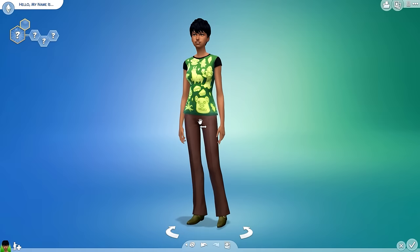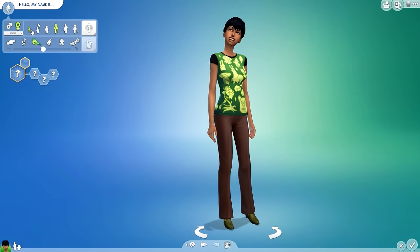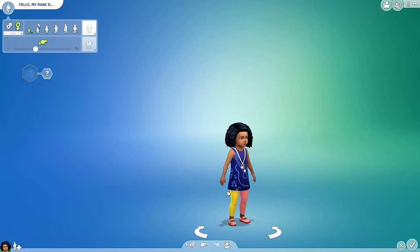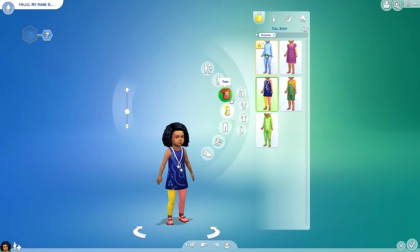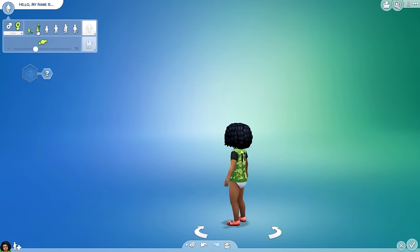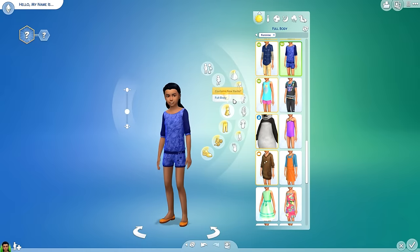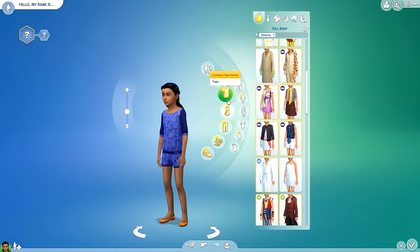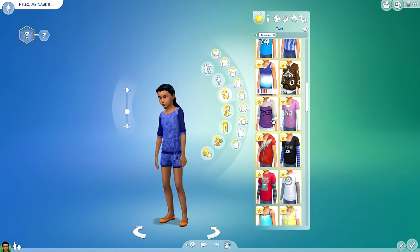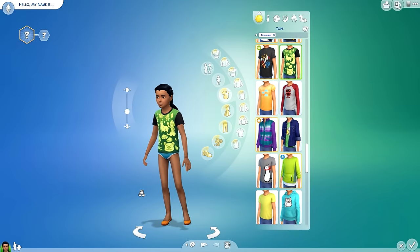So that's what it looks like on an adult sim. Let's see what it looks like on a toddler — yes, you do get it with toddlers. Going into tops, there it is on a toddler, exactly the same just scaled down. Let's take a look on a child as well. I won't go through all of them because it's pretty self-explanatory, but I just want to give you a little overview of what it looks like on each different type of sim.